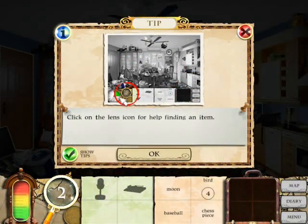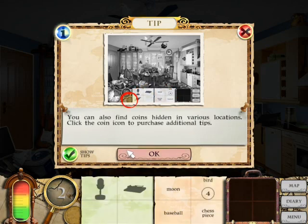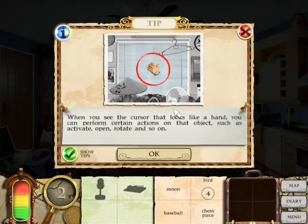Click on the lens icon for help finding an item. Find all the items hidden in this scene — look closely as they might be well concealed. To complete the level, collect all the items at the locations shown on the map. Yes, I want to show tips. You can also find coins hidden in various locations — collect and purchase additional tips. I've played this game before but it's been a couple of years.